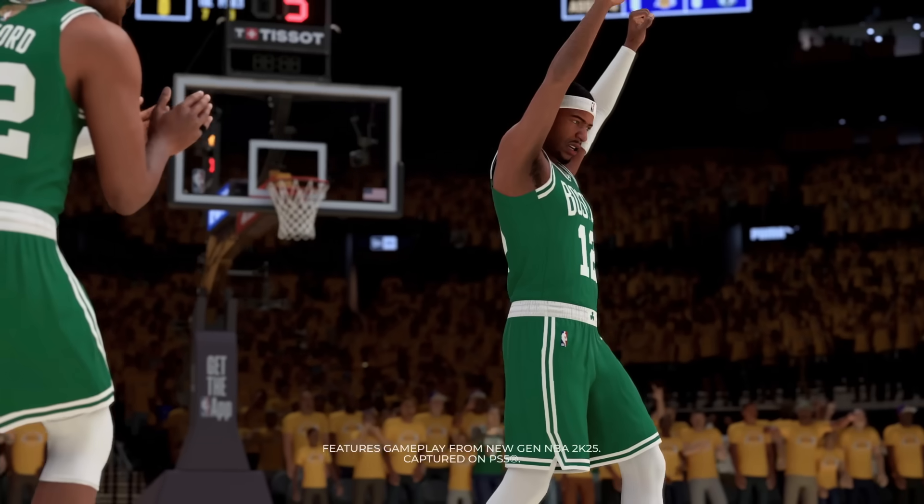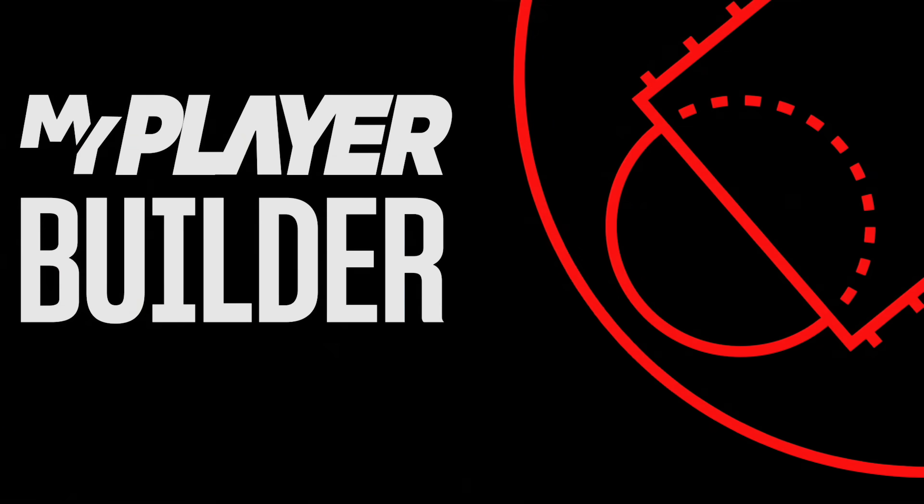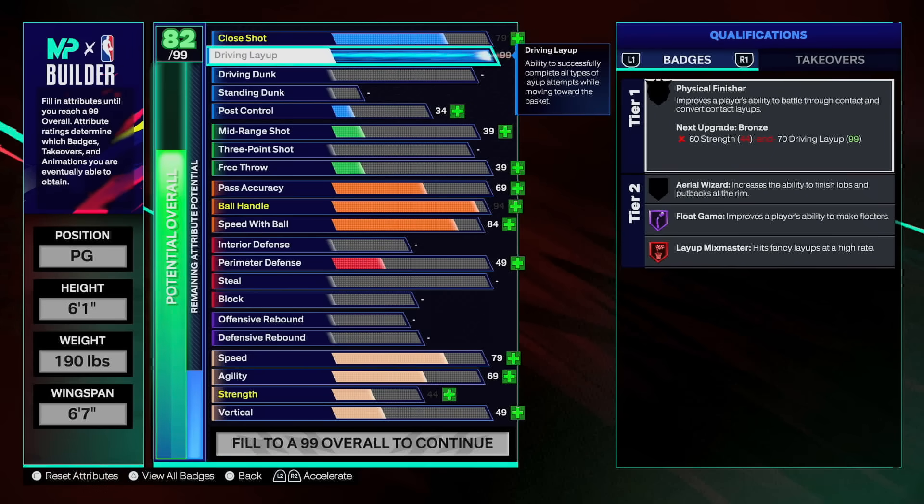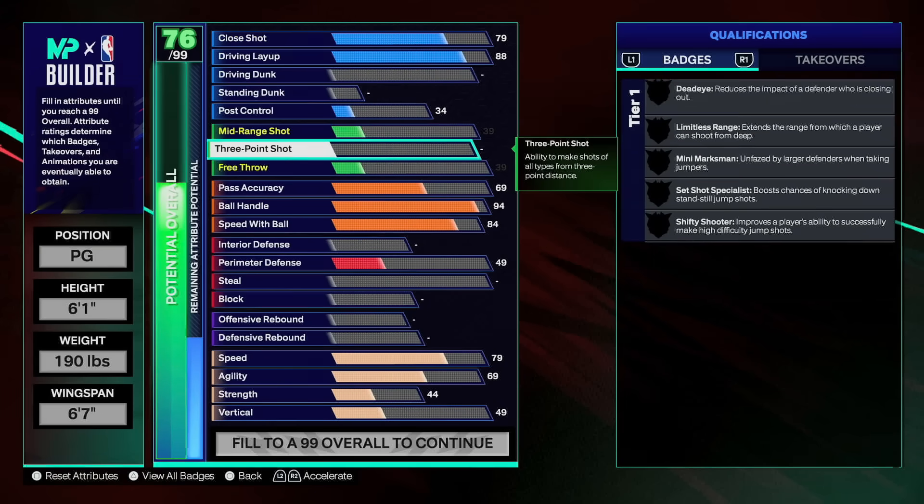We all remember in 2K24 there was a lot of debate about what attributes contributed to what type of physical abilities. There was a big debate on whether speed with ball actually really mattered. In my opinion, the only thing that really mattered about speed with ball was getting an animation — if you wanted Kyrie Irving dribble style you went to 90, Devin Booker you went to 80, and if you were cool with pro just go 75.